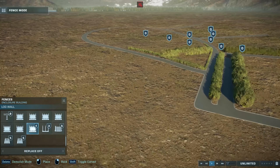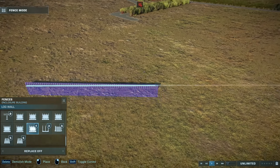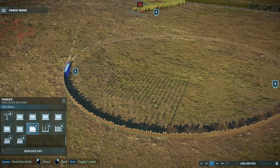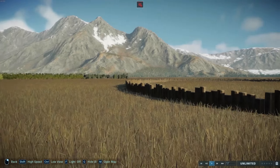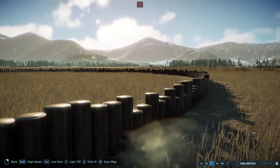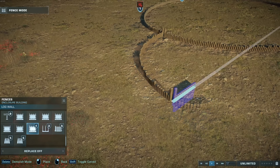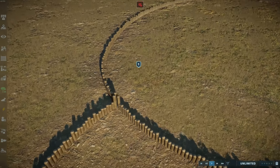Then we get to my favourite new addition: the log wall. As you start placing it down, you'll see it's got these logs — again, that's the blueprint — but once you place it down, it auto-generates its height, procedurally regenerates itself, and it looks like this. Again, designed for first-person mode. And of course it has connectors, so you can sort of connect it up to different fences at improper angles.